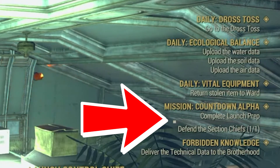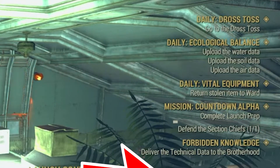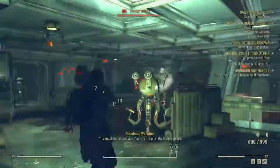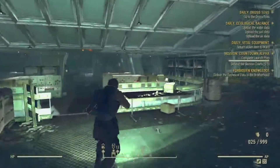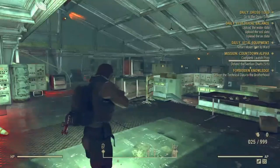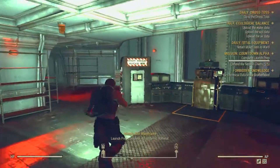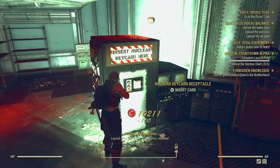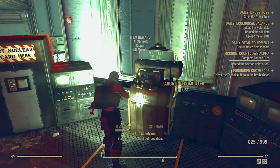I can now continue with the mission — defend the rest of the section chiefs and take out any enemies that get in the way. Once through this section it is complete: the launch prep is done and I'm ready to launch a nuke. I just wanted to show those two glitches. I know everybody has seen that scoreboard glitch; I haven't heard a lot of talk about it but I know it's not happening to just me.